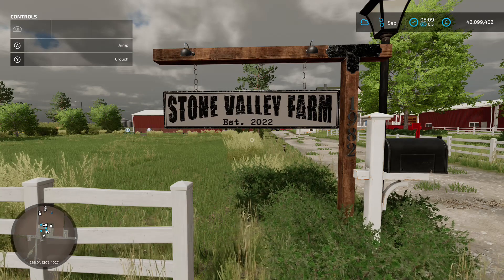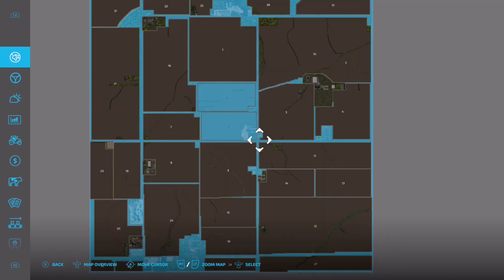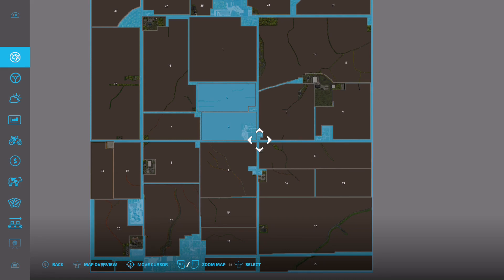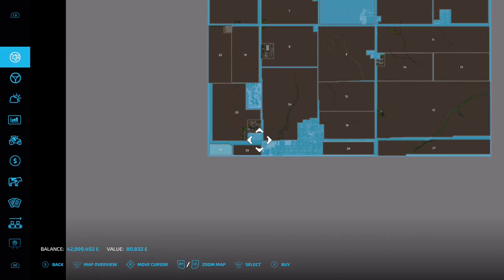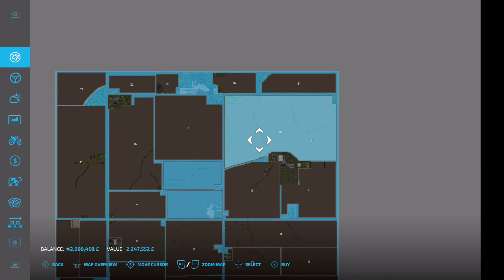From a map perspective, if you come on Farm Manager and Start From Scratch you don't own any land. On New Farmer, you own Field 2, Field 6, and the Periphery. You can buy the Periphery for zero cost. On Farm Manager and Start From Scratch, the cheapest field is Field 30 at 80 grand, and the most expensive is Field 10 and Field 5 together at 2.2 million.